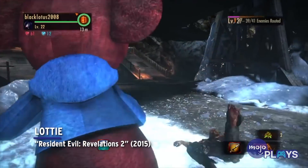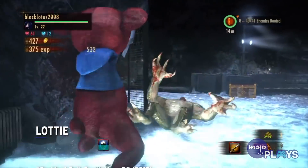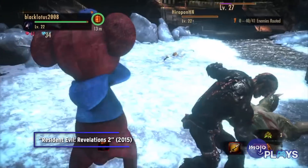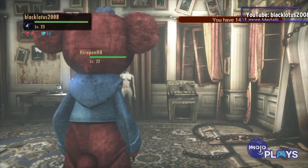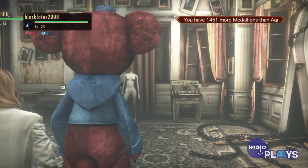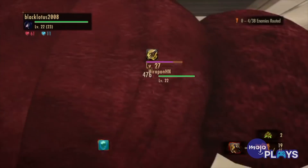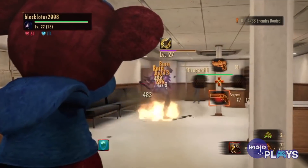Lottie, Resident Evil Revelations 2. Speaking of odd characters and costumes, the sequel to Revelations had a really bizarre character to unlock. In raid mode, the wireframed character Anonymous, or Cypher, can don a life-sized costume of Lottie. Yes, you heard that right.